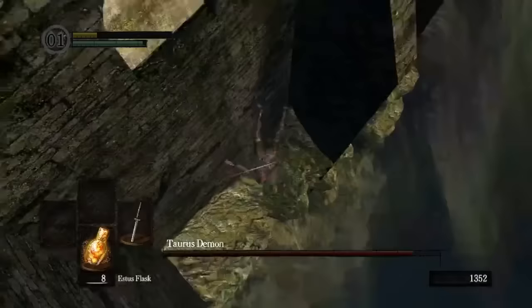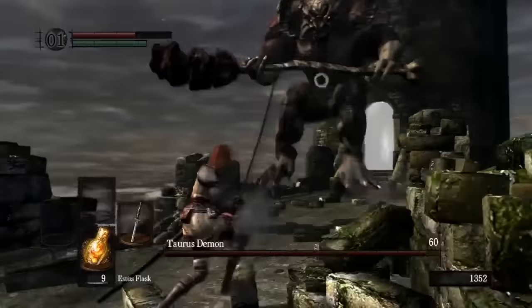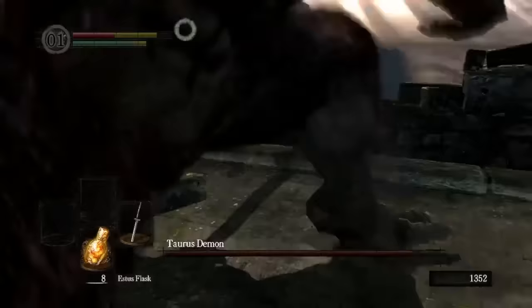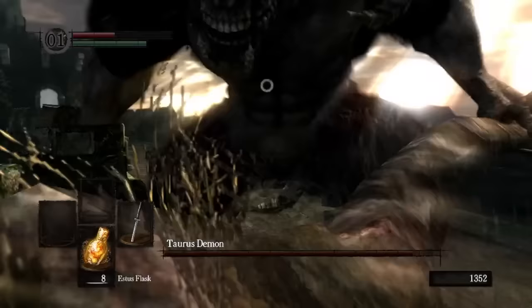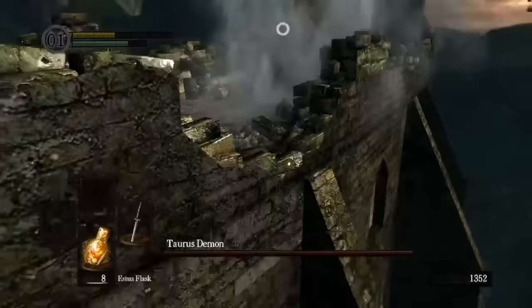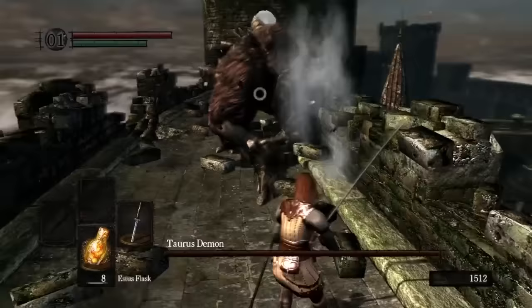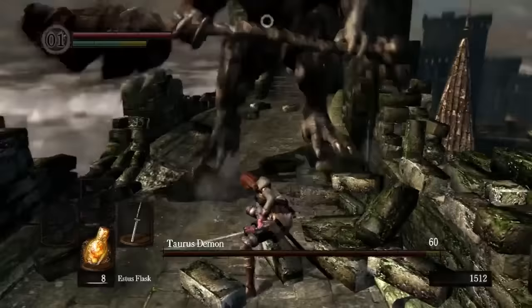As you've likely noticed from the footage, the camera in this fight is an absolute mess. The demon's knees move the player, occasionally even damaging them, and the camera has no idea how to handle it. On top of that, the gap in the Taurus Demon's legs makes it easy to swing and miss at point-blank range. After the Asylum Demon used the simplicity of its attacks to create a more polished fight, the Taurus Demon feels overcomplicated with extra hitboxes where they really don't need to be.